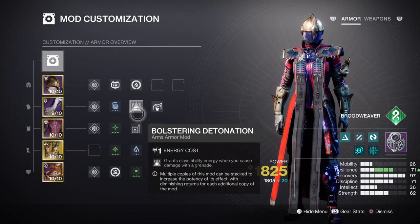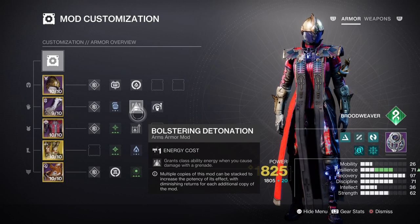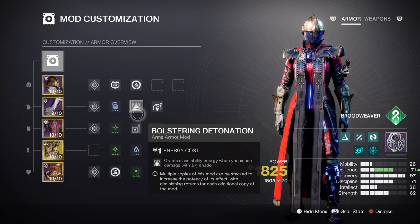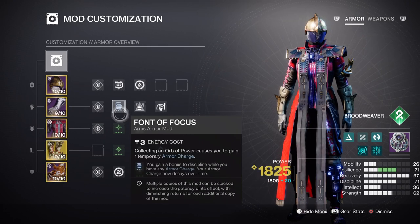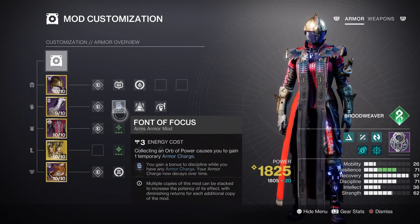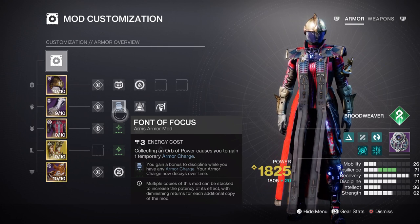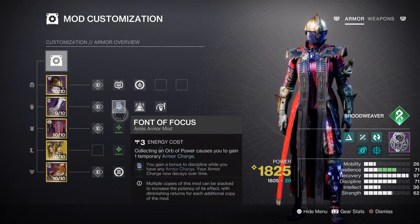Your Discipline can stay at Tier 7 simply because we have the Thread of Generation fragment giving us grenade energy per damage dealt. This makes it easier to make full use of our Shackle grenades without additional mods or specific weapon perks. At Tier 7 passive regen will be quite slow, so adding the Font of Focus mod gives you a plus 30 to your current stat and an effective Tier 10 cooldown for the duration of armor charges. If you can keep a steady supply of Orbs of Power going, you can have a Tier 10 Discipline from start to finish, which helps save mod slot space.